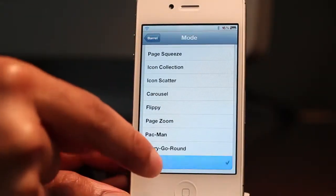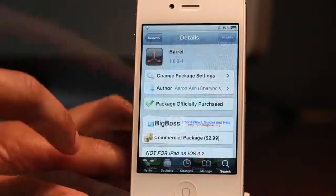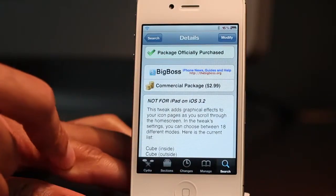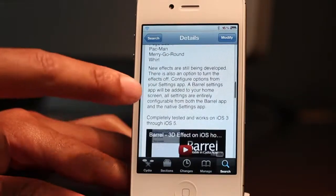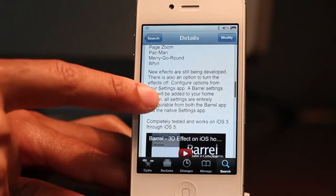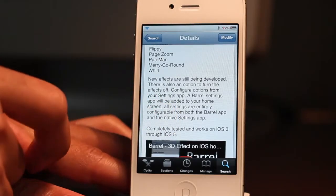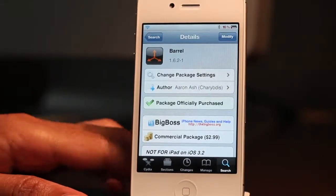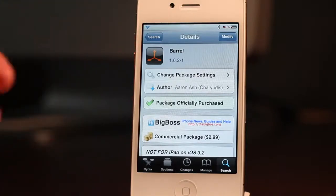The latest and greatest mode is Whirl — that's the one I wanted to show you initially, before I realized I hadn't reviewed Barrel at all yet. You can find it on Cydia's BigBoss repo; it's going to set you back $2.99. The developer is still updating this years after it was initially released — I think at least a year and a half ago, maybe more. This is an awesome jailbreak tweak; it's a staple of the jailbreak community, one of those tweaks you like to show off to showcase your jailbroken iPhone. Let me know what you think in the comments. This is Jeff with the iDownloadBlog.